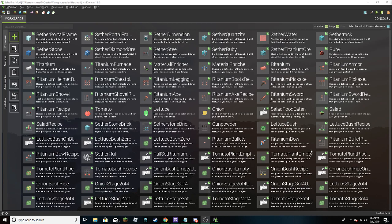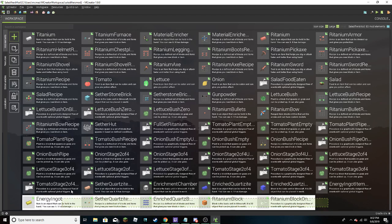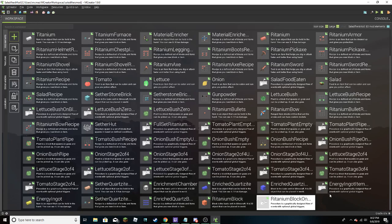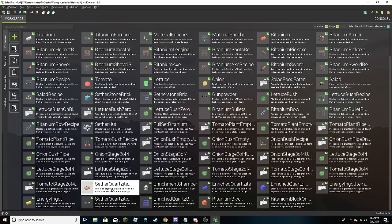So I'm doing MCreator. I don't know where I ended last episode. I remember I added all these the other night because I was kind of bored. I finally added Sether Quartzite, which is like the ingot for the first - we added Sether Quartzite here, this is the ingot. I did a bunch of tomato stages, so now the plants and stuff all work nicely using a bunch of stages.